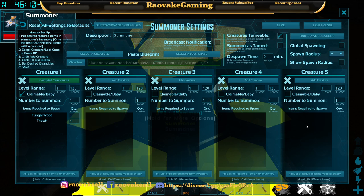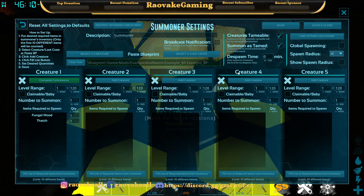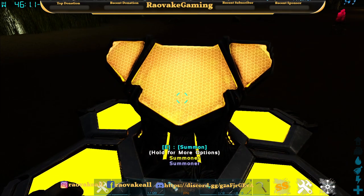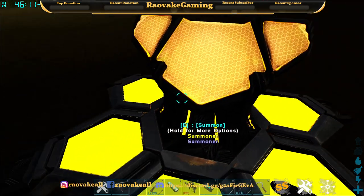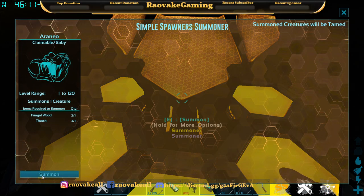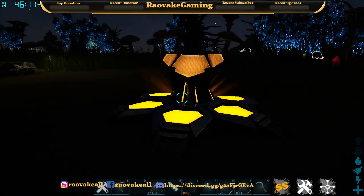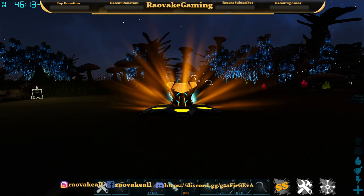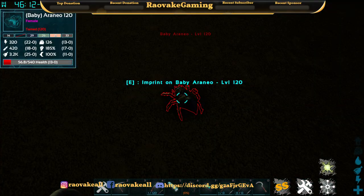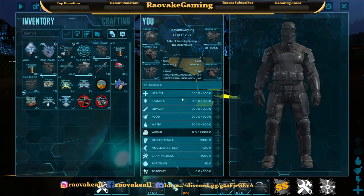Let's shrink that spawn radius down just a little. You can summon creatures as Tameable, even if they're not normally. And you can summon creatures as already Tamed. Let's pick something else — maybe it's because it's Corrupted that the game's not letting it. Oh, he's a cute little baby. So that's what the Summoner does.